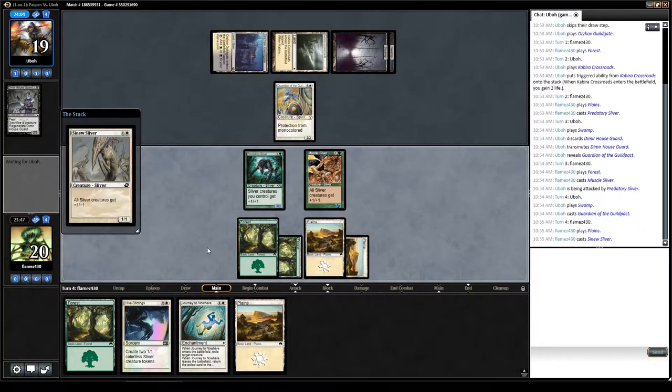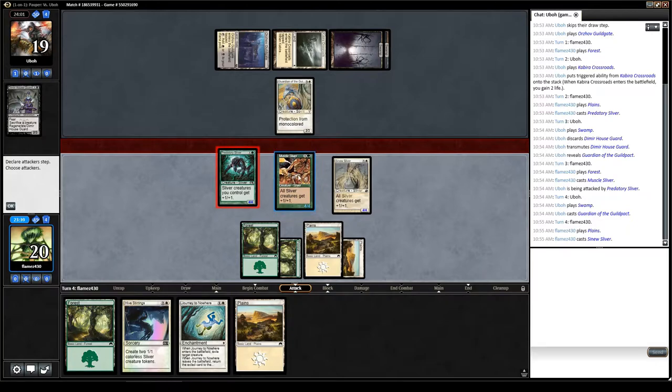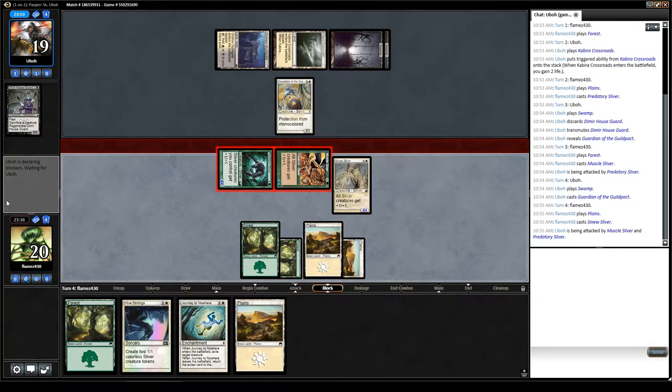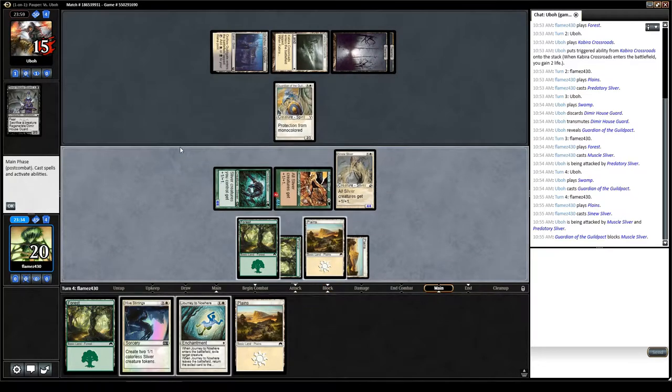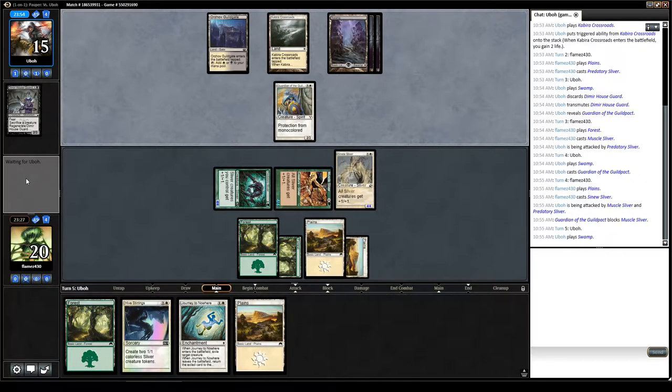We're going to swing in with two 4/4s. He blocks one — my Muscle Sliver has 2 damage on it, but during the Cleanup phase all that damage goes away. You have to do damage equal to a creature's Toughness in one turn to destroy it. It looks like our opponent is playing an Orzhov deck. The reason I say Orzhov is that there are ten guilds in Ravnica — the black-white group is called Orzhov.